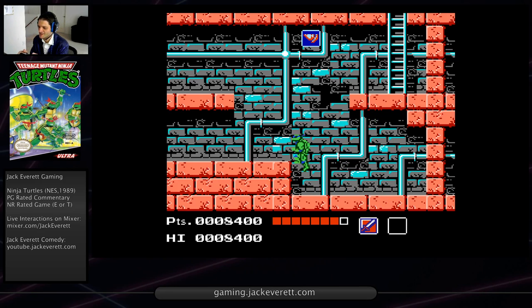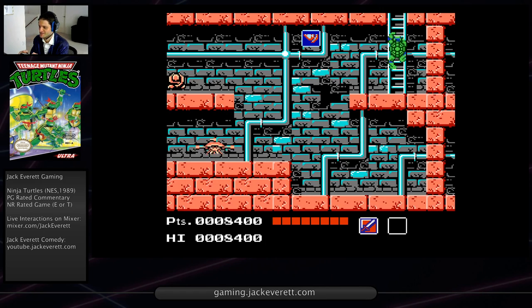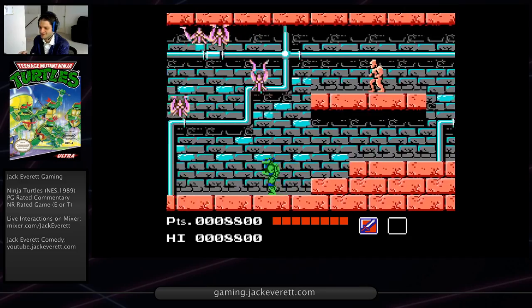What you can do is farm right here for pizza. Every time you go into a sewer, pizza is going to be back and you can just farm for it. I also wanted to leave the sewer to get this enemy set because this enemy set is actually a little easier. We actually don't even need to fight that guy - we can just move on.